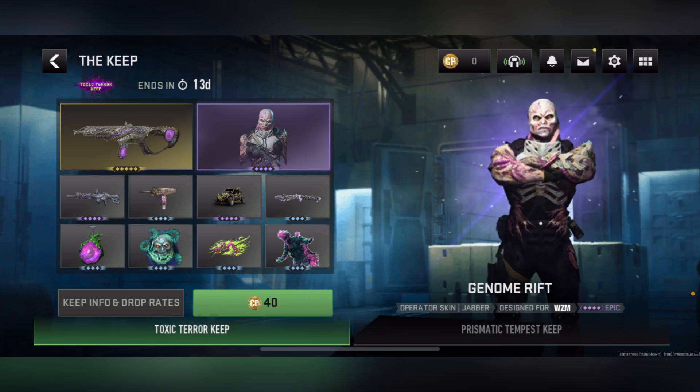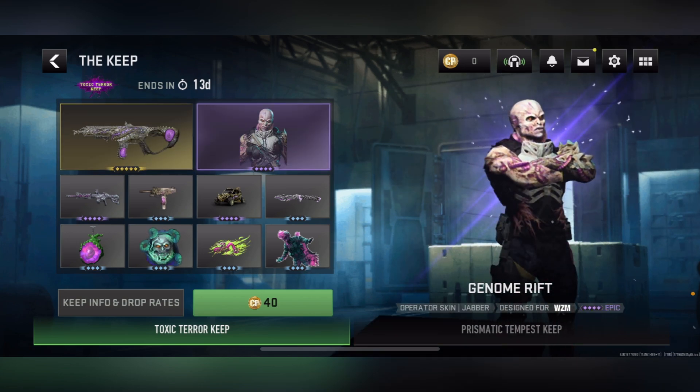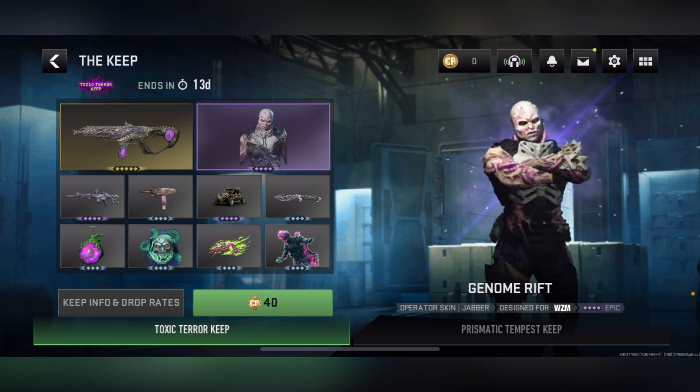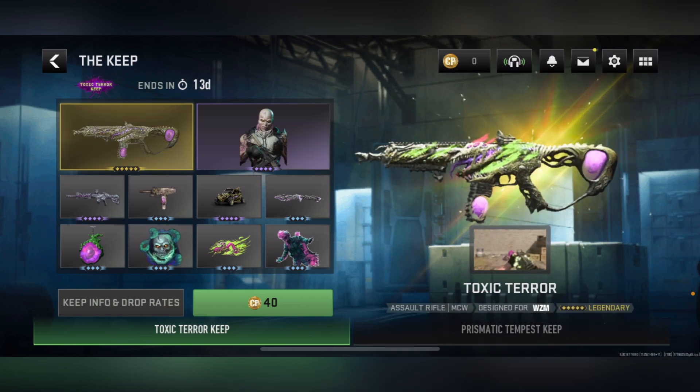Next, we get the Genome Riff operator skin for Jabber. This skin looks crazy as hell — definitely like a mutant commander. It's like half demon, half mutant. It's an epic rarity, and the blueprint is a legendary, of course — they're always legendaries.